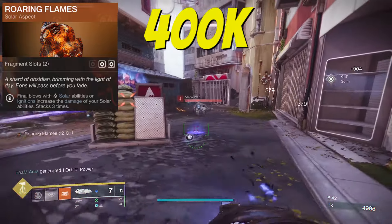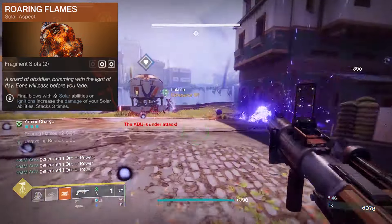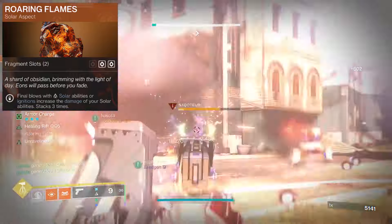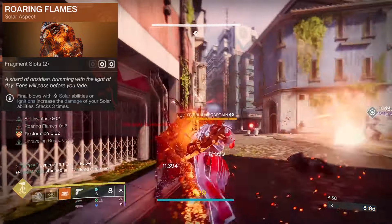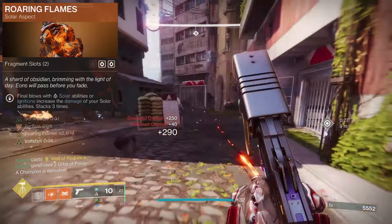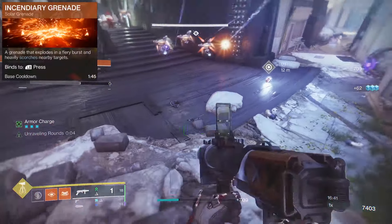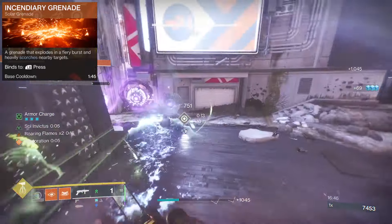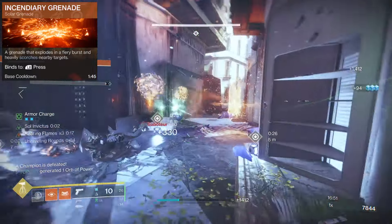Roaring Flames has a 20 second timer for us to get another kill. And as our Greaves don't use a charge against yellow bars, it's even easier to stack and keep stacked. If there are no yellow bars around whilst you have Roaring Flames up, non-charge melees continue to extend this, pushing your timer back to 20 seconds. If you want to warm those flames up from afar, use your favourite grenade. I like Incendiary as it's got the highest direct amount of Scorch Stacks, but both Thermite and Solar grenades work well here too.